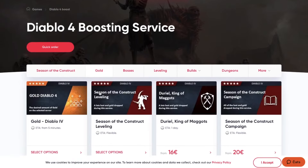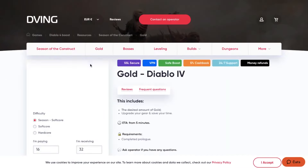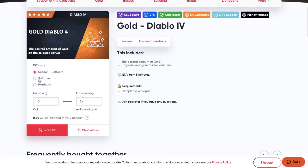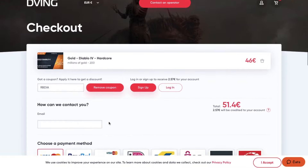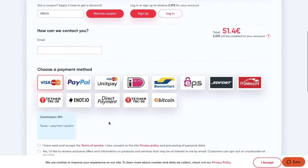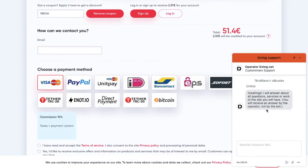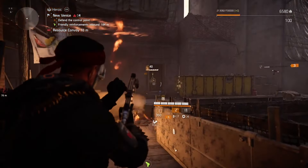Quick shoutout to today's sponsor, dving.net. If you don't have enough time or good teammates but still want the best items in your game, dving.net is set for you. They have an amazing team on consoles, will complete your order super quick through icon sharing. This service has been working for many years with tons of customer reviews. With my promo code RBDIV you'll receive 15% discount on all services — and right now they have some crazy sales going on, so definitely check them out.